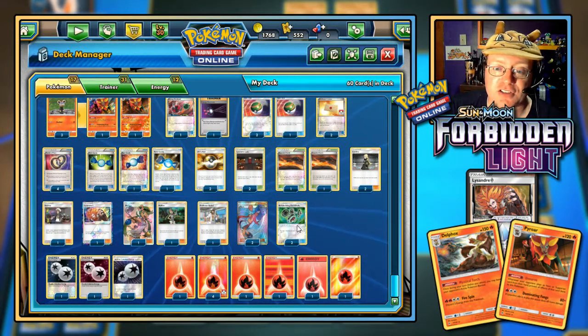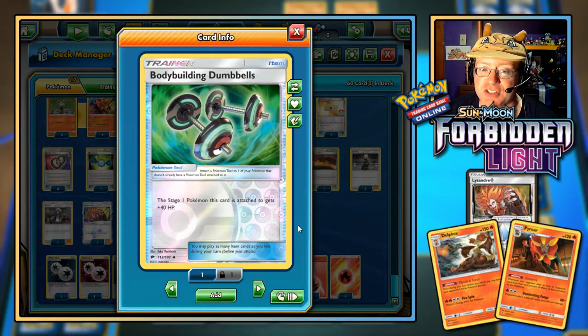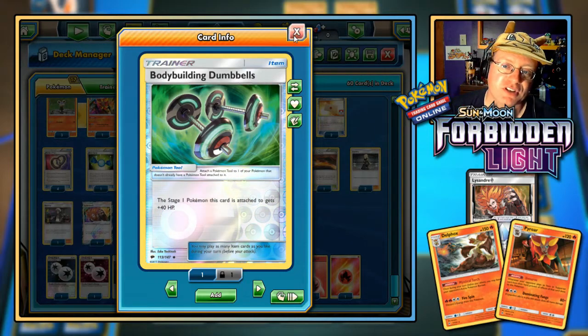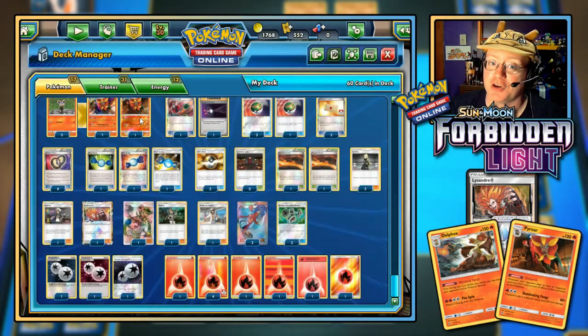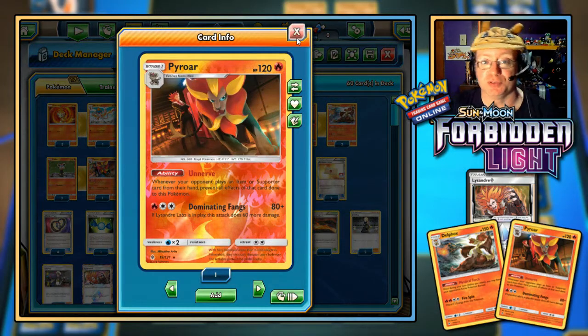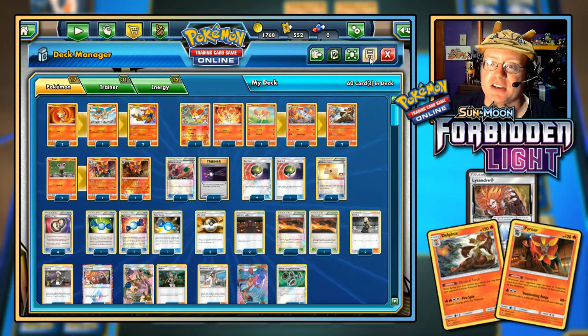The only other cards are two Bodybuilding Dumbbells: the Stage 1 Pokemon this is attached to gets plus 40 HP, bringing Pyroar to 160. However, if we play Lysandre Labs, that negates that effect — so I have to be careful not to drop Lysandre Labs if Pyroar already has 120 or more damage. That rounds out 17 Pokemon, 31 Trainers, and 12 Energy cards.